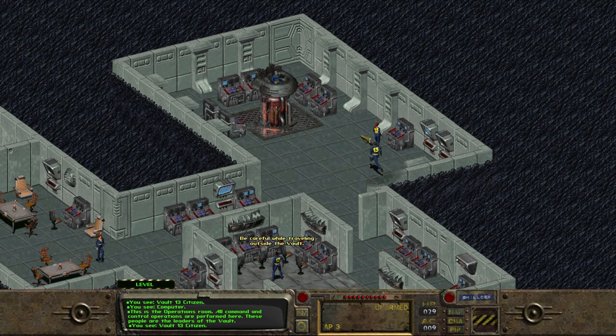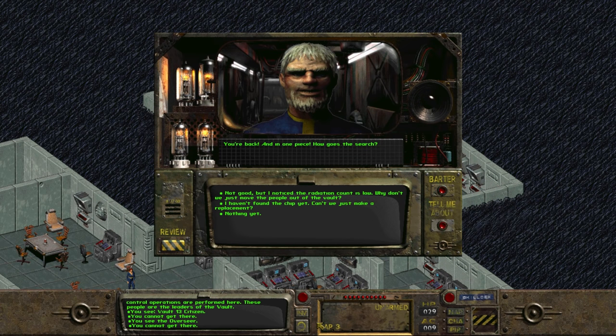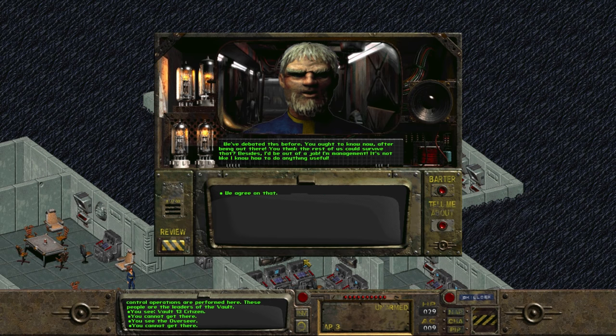We've got a chip to deliver. Heading east, we can move into the command center to talk with the overseer, Jakorian. He sits at his overseer's desk, elevated above everyone else in the vault. Before giving him the water chip, we have a number of dialogue options that can give us other rewards. Instead of saying we found the chip, we can say the search isn't going very well, and we can learn more about Jakorian's motives. We can say, look, I noticed that the radiation count outside is pretty low — why don't we just move the people out of the vault?